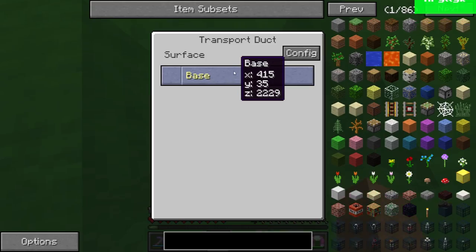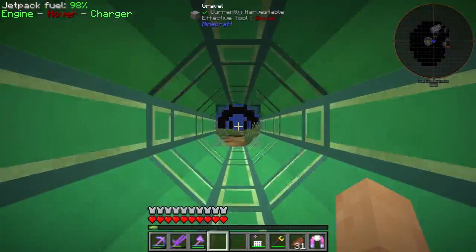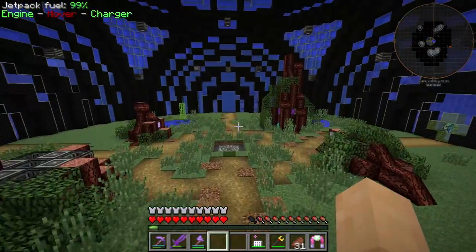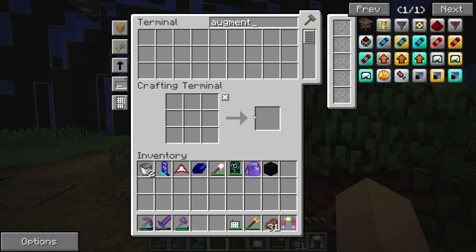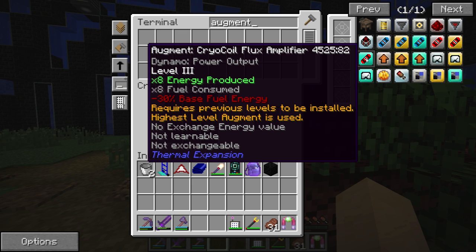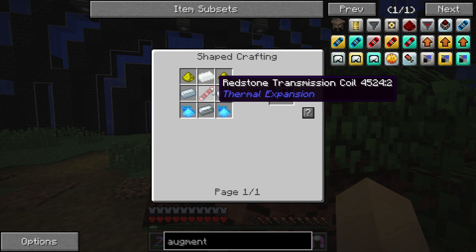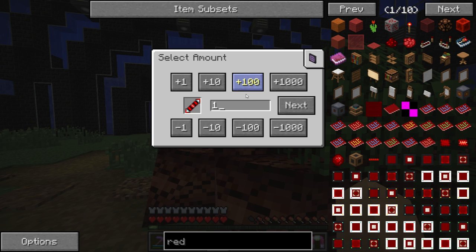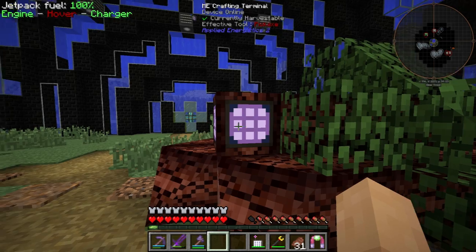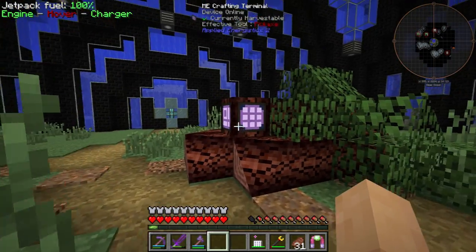I know it's kind of a pain going back and forth. I do need to just remove all that other stuff and bring it over here and add it to the different rooms and all that kind of stuff — I a hundred percent agree, but we will get there soon. So the augment that we need is this guy right here — eight times energy produced. Redstone transmission coil, I think we have that already crafted. And we do not have the gelid cryotheum. Do we have the cryotheum in here? No, we do not.